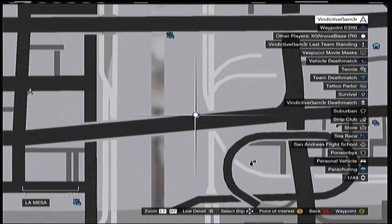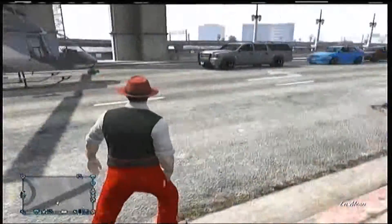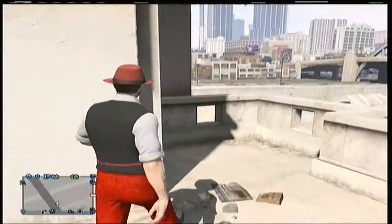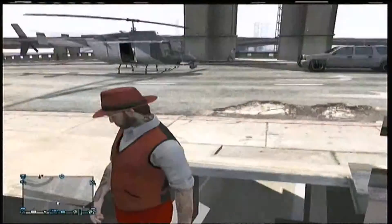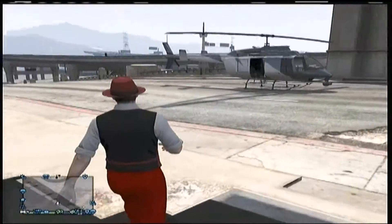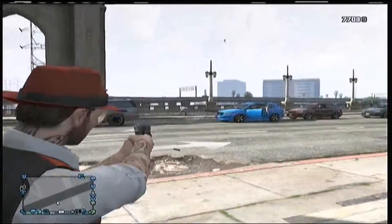Another one is right here, next to Lester's warehouse. It's actually a different one. You basically climb onto this little ledge right here, jump in, and that's how you get in. You can shoot out of this one sometimes. The vendors will kind of flicker because you're inside a wall.